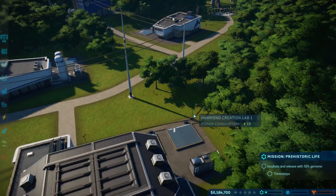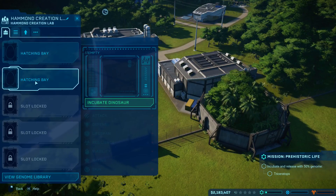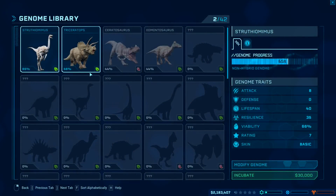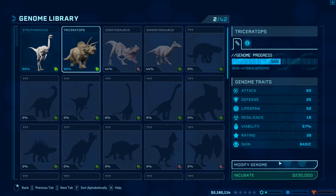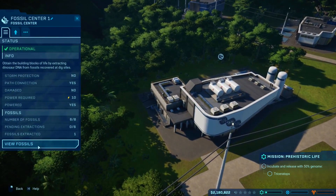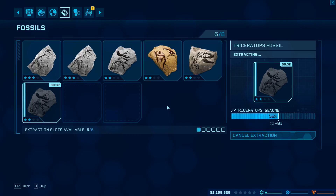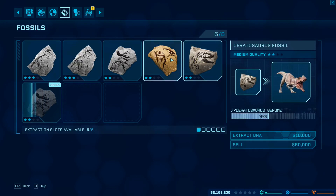Let's see about our Triceratops — can we incubate this? Genome progress is at 56%. So this one went ahead and it happened apparently. Can I do more fossil research to possibly increase that genome a little bit? What we got here — oh, that's a Ceratosaurus.